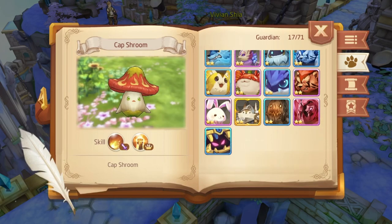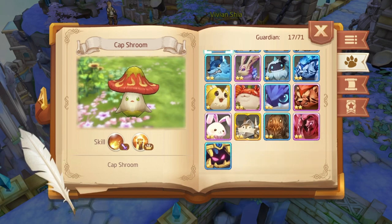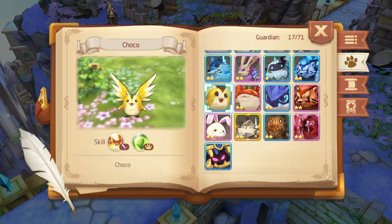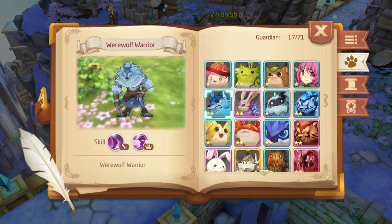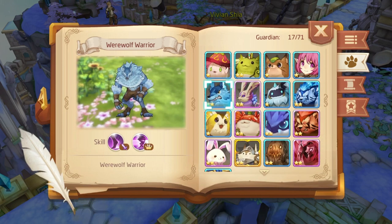First thing is getting new guardians. There are currently 71 guardians in the game and unlocking a new guardian always gives spirals according to their rarity. Unlocking them all will give you at least 600 spirals.